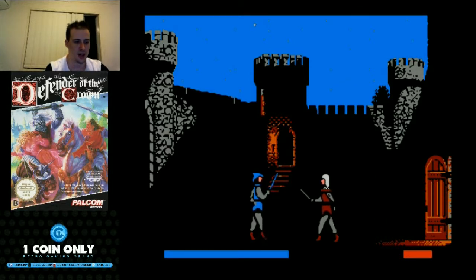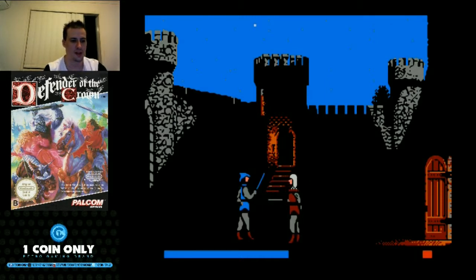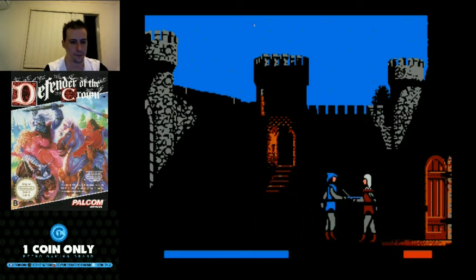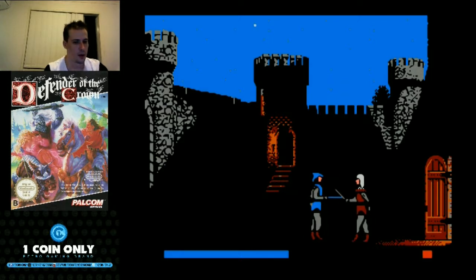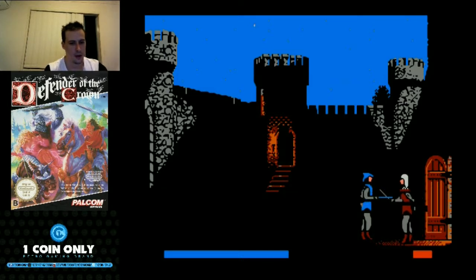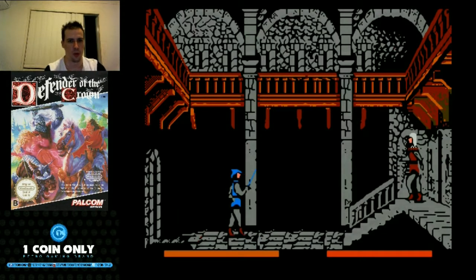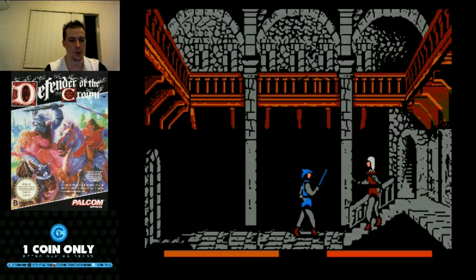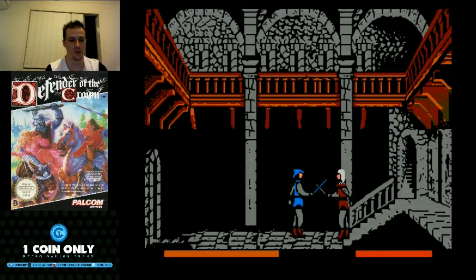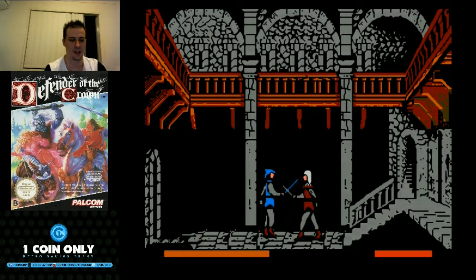Sometimes you can get 40 gold in a raid, sometimes you only get 5. That's why I deliberately don't raid the same castle twice straight away — you'd assume you've already taken all their gold. Pushing them back pretty quickly. You can also call upon Robin Hood in the forest three times per game. What he will actually do is slaughter a large part of the army before you actually take them on in battle. He'll definitely help you out in a big way, but you can only access his help three times.